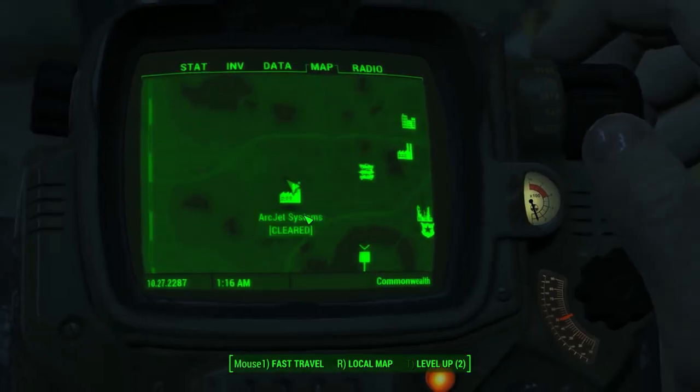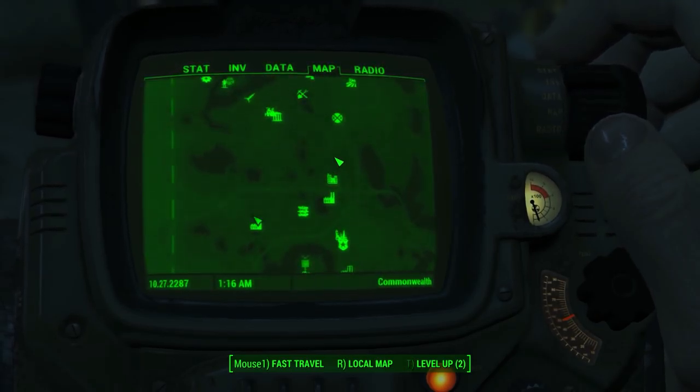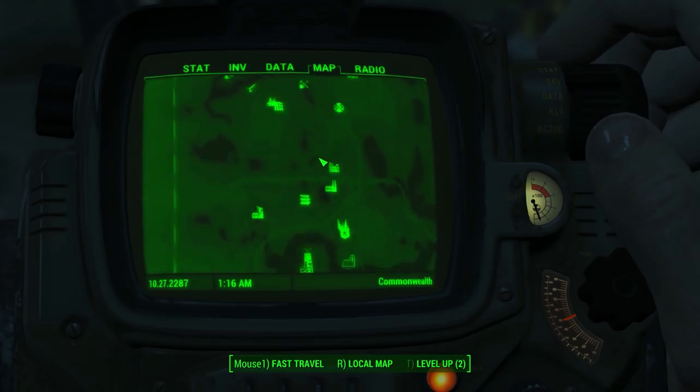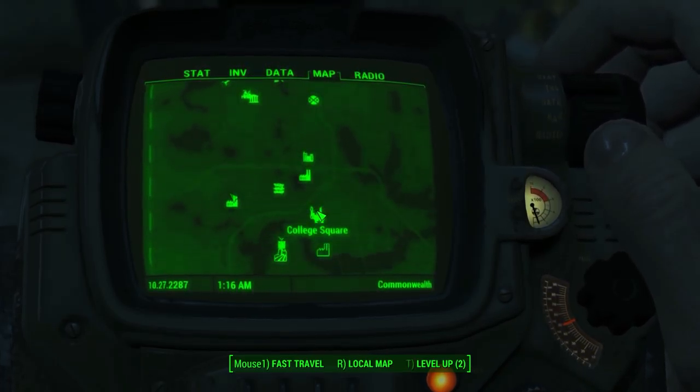Now, to get this weapon you need to start a quest, and basically it's going to appear when you get near College Square or Cambridge Police Station. It's like southeast from Vault 101, so it's pretty easy to find.